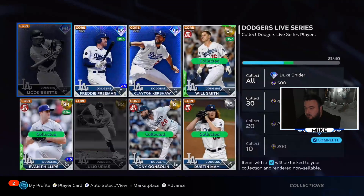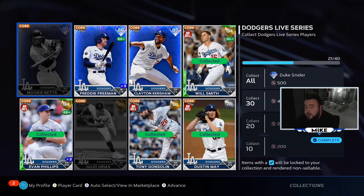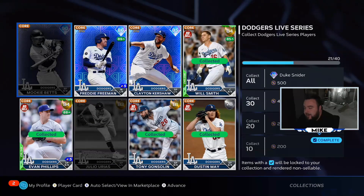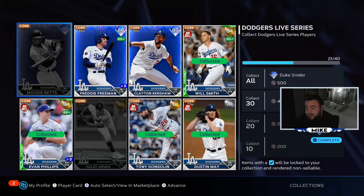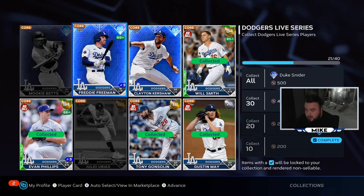In the NL West, the only really expensive card we're lacking is Mookie Betts, going for about 150K right now. We'll probably buy him to finish off the NL West. We're going to wait until after the roster update to see if some investments hit first. I'm not going to do a specific video on card flipping - this is actually the first time I'm really doing that, so I'm not totally sure what I'm doing. I'm going with players I know have been killing it in real life and bought in as low as I could.